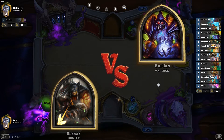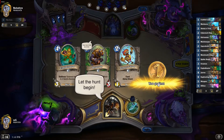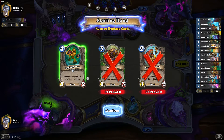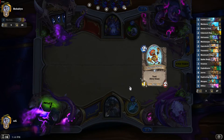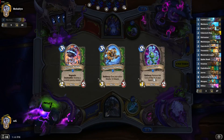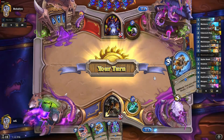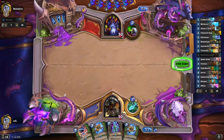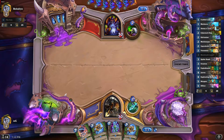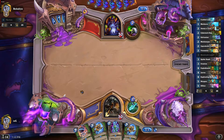Baldone will be our opponent. Let's reroll all three cards. What you always want is a Mech Warper and a Galvanizer. We have a Galvanizer, that's great. Nothing really to drop on the first turn, but we will be able to discount our mechs.